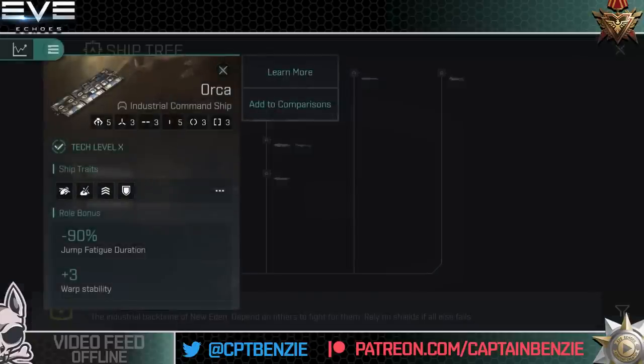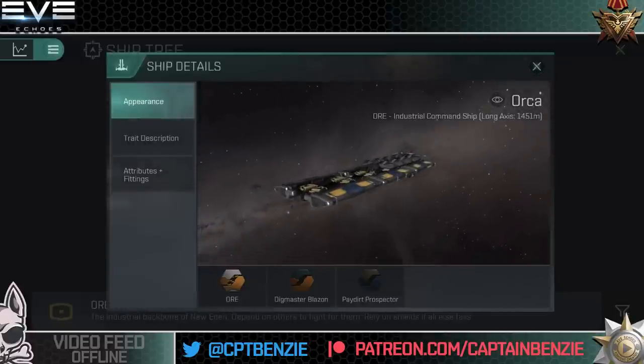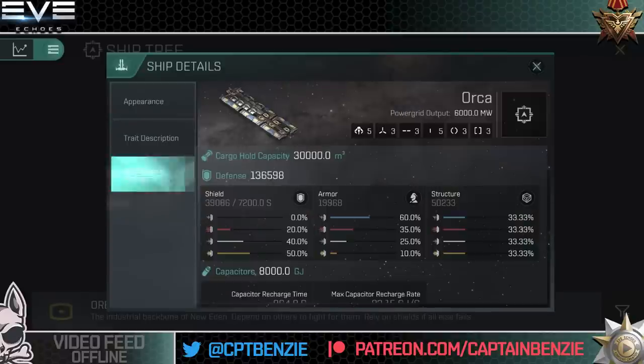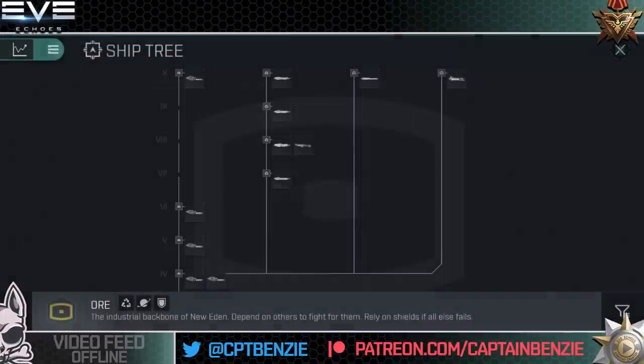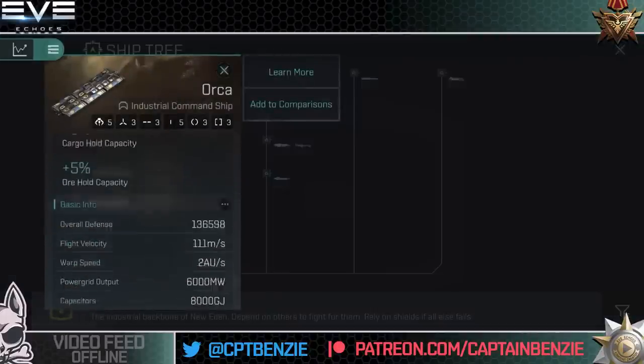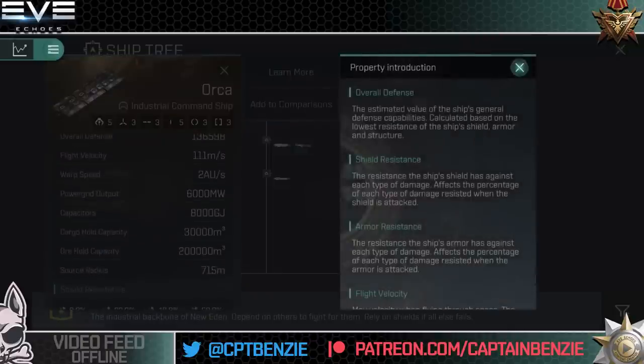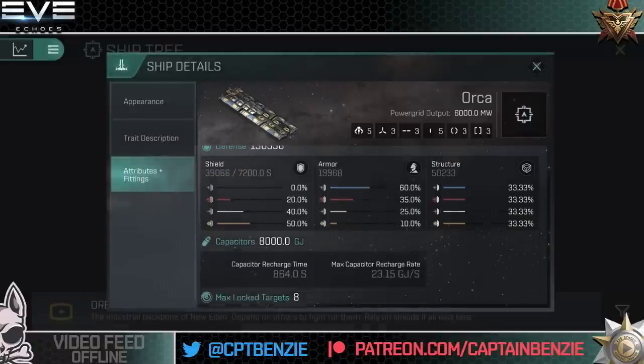Moving on to the Orca, which is classed as a battleship-sized vessel. It has skins like the Digmaster Blazon and the Paydirt Prospector. Its power grid is a battleship-typical 6,000 megawatts. It has five drone tubes that can launch large drones, including the new mining drones, alongside three high slots, three mid slots, five low slots, and three of each rig type. The cargo hold is 30,000 cubic meters, and the ore hold capacity is a whopping 200,000 cubic meters — a very big ore hold.